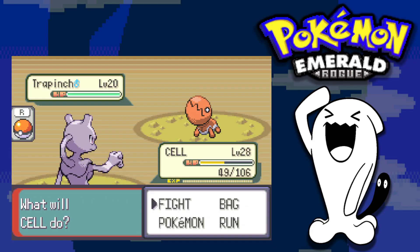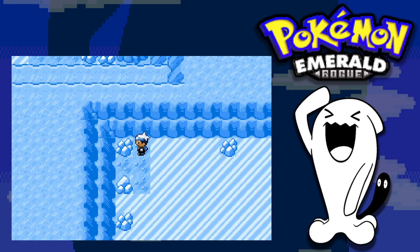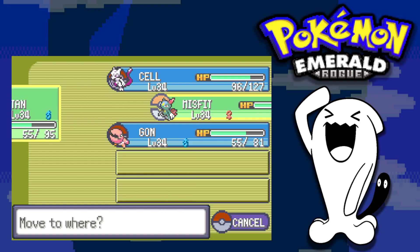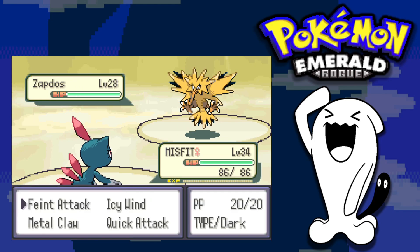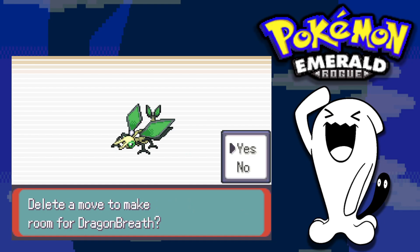On an icy path we catch a Trapinch, which we can evolve into a strong Flygon if needed. We battle some random trainers and Larvitar evolves into Pupitar. Brawly isn't much of a threat anymore, but Juan definitely is — Trapinch and Pupitar wouldn't threaten his water types. Then, to answer our prayers, our next strong encounter is Zapdos! We catch it and add it to the team. Trapinch also evolves into Vibrava as we challenge our next gym leader.